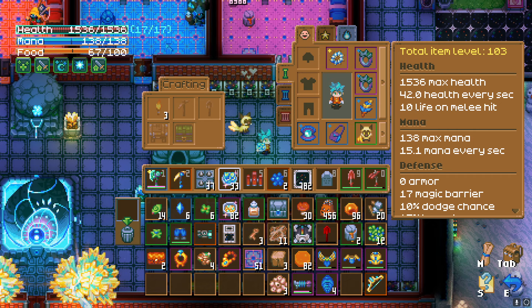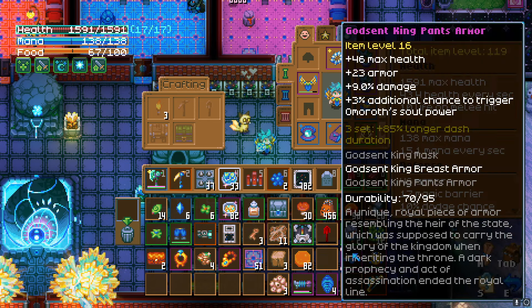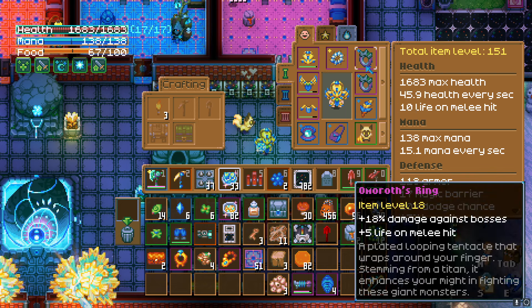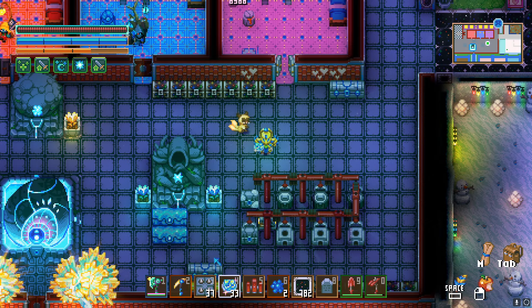I usually use this armor set and then I like to use armor with rings just for the extra damage against bosses, plus you get five life on melee hits — so even though I'm taking damage, when I'm dealing damage I'm getting even more health back, which is really cool. Thank you guys so much for watching, I hope you have an amazing day and I'll see you in the next one.